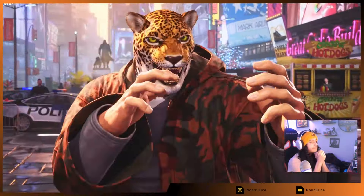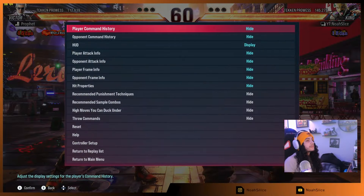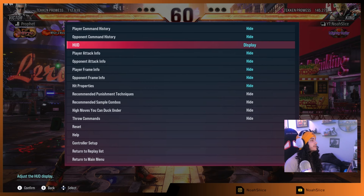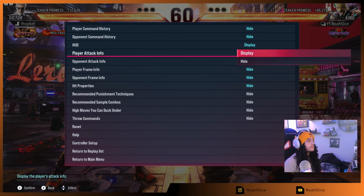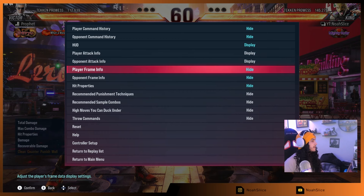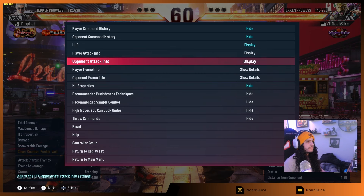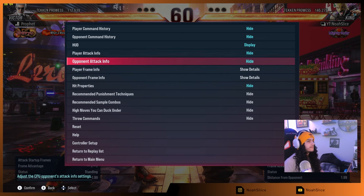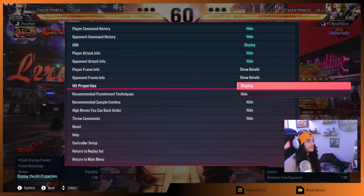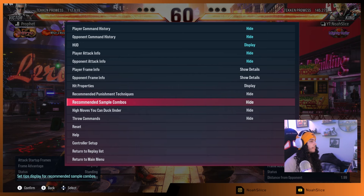Before we start, let's go ahead and turn on all the necessary information — attack info for both, frame info. Let's turn this off. Hit property to display, because we want to know what's a high, mid, low. We'll turn these off.